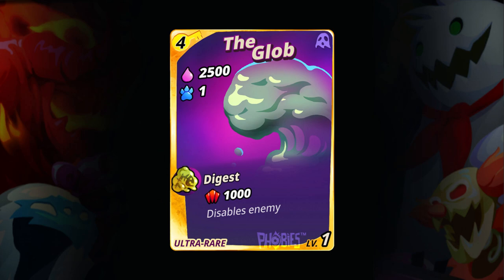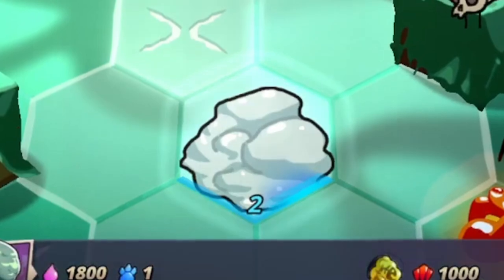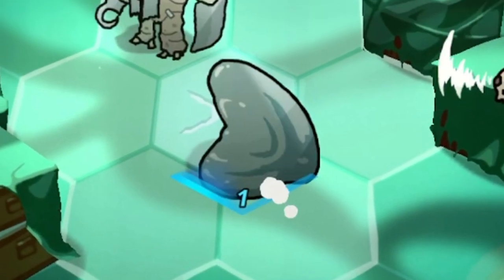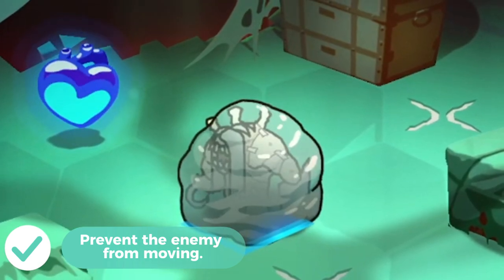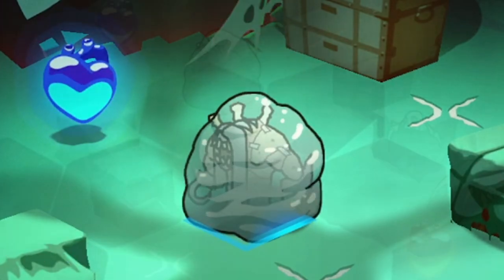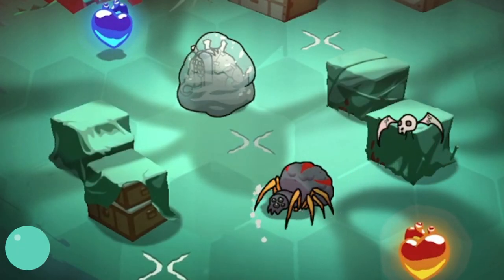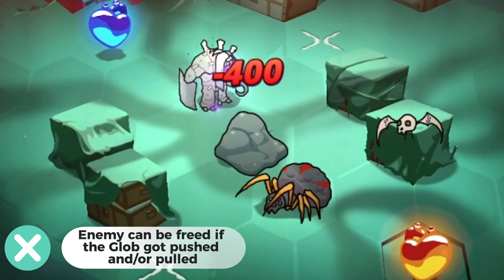Let's move forward to our next passive ability, which is Digest. It is unique to the Glove only. The Glove can move onto the same tile where the enemy is. If it is sharing a tile with an enemy at the end of their turn, it will prevent the enemy from moving and at the same time damage it as long as the enemy is inside the Glove. However, if the Glove got pushed or pulled, the enemy will be free.